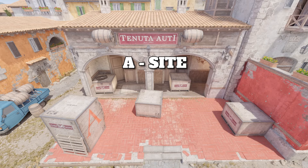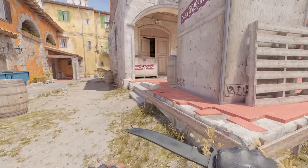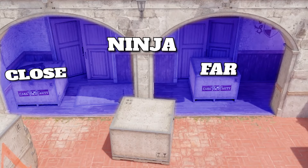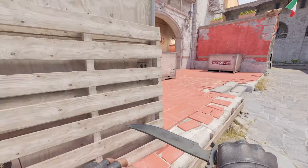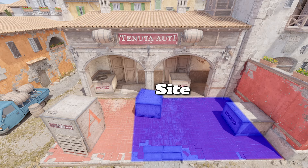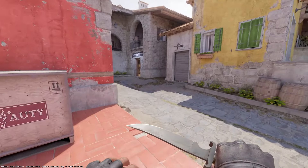Let's talk about on A site. On A site we got ourselves ninja all the way down. You can call this close ninja or far ninja. Then default is right where you usually plant the bomb. This is just A site, and lastly we have moto.